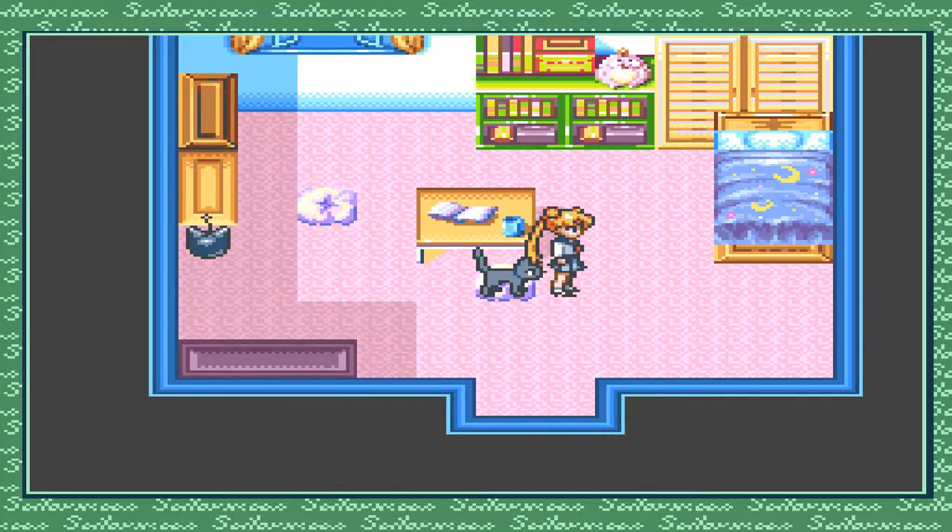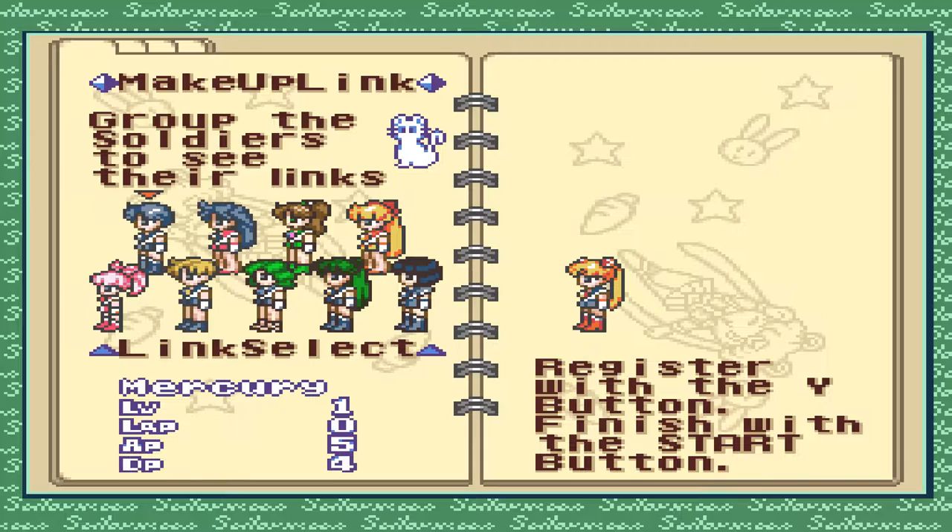Now we don't need to write a diary. I clicked on the start button. We have all the characters here: Sailor Moon, Saturn, Pluto, Neptune, Uranus.